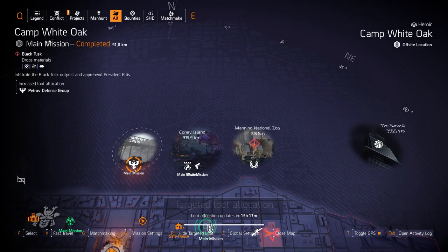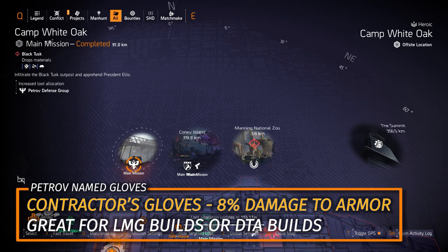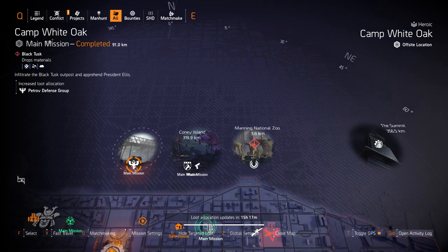Back to the north side, we got Petrov Defense over here at Camp White Oak — you can farm for the Contractor's Gloves with 8% damage to armor. That's great for all LMG builds or if you're stacking damage to armor with two pieces of Walker Harrison, the Lady Death, or assault rifles.